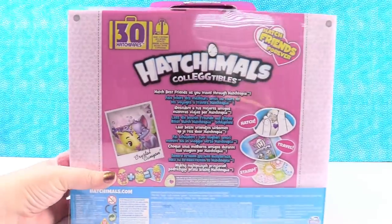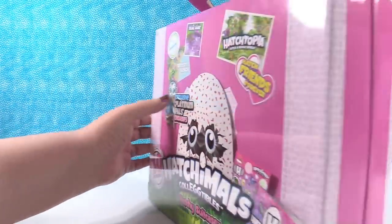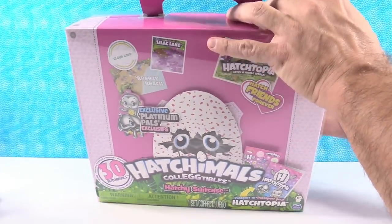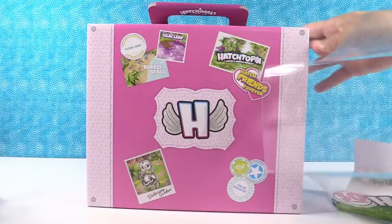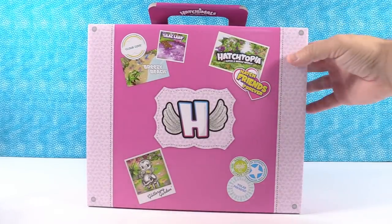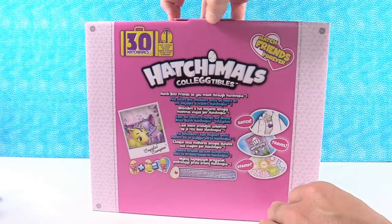It really doesn't give you much information other than that there are 30 inside. So I'm going to let Paul get this open for us. We have to take off this plastic. This is our Passport to Hatchtopia. Here's our suitcase — oh, that's cute. I like it. You can save it; it's like a little collector case.